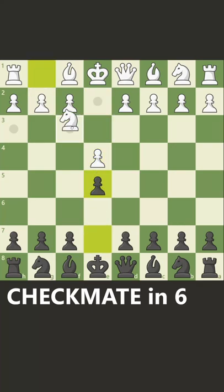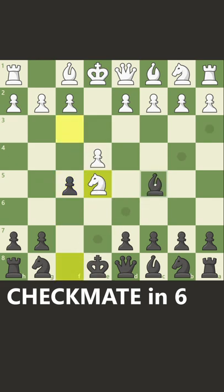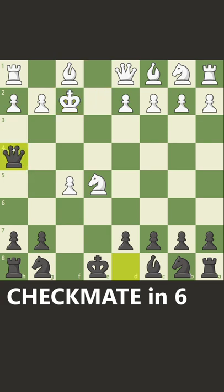It starts with e4, e5, knight to f3, and now you play f5 — the Latvian Gambit. The main line is knight captures e5. Here I like to play bishop to c5, because if they take on f5, you sacrifice your bishop, and after the king takes, you play queen to h4 check.